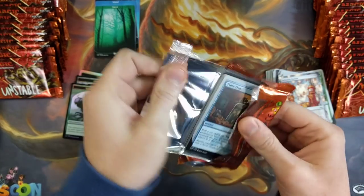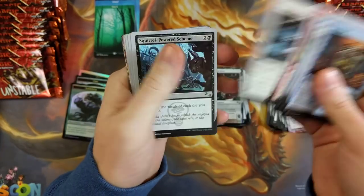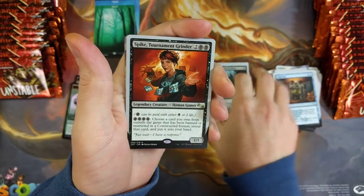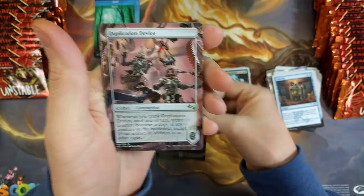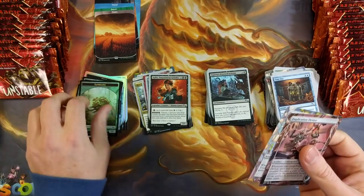It's going to be a hell of a lot of fun once I get it all up and running — it's just coming down to time and the know-how. But I'm pumped. CrowStorm. We got a Spike Tournament Grinder. Come on, give me an Urza — that's all I want. Duplication Device and a Quick Stick Lick Trick — that's an amazing name for a card.